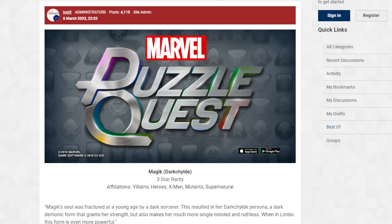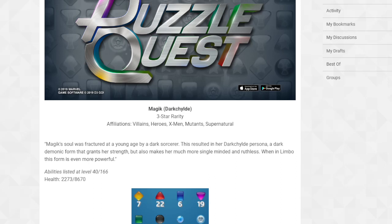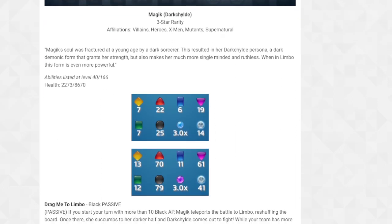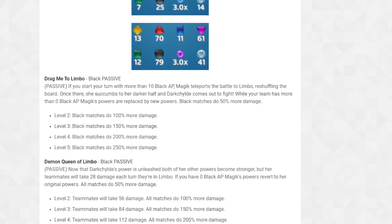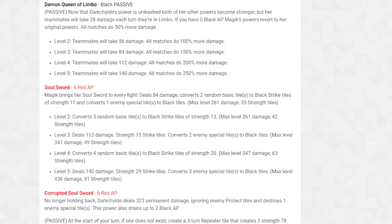Alright, let's get into this three-star Magic Dark Child. Strongest colors are black, red, and purple - same as five-star Magic. The crazy part about this is she changes abilities, which is crazy.